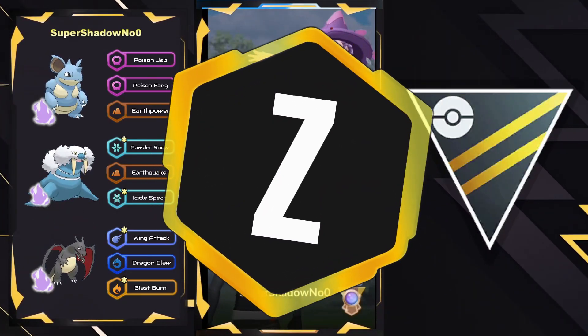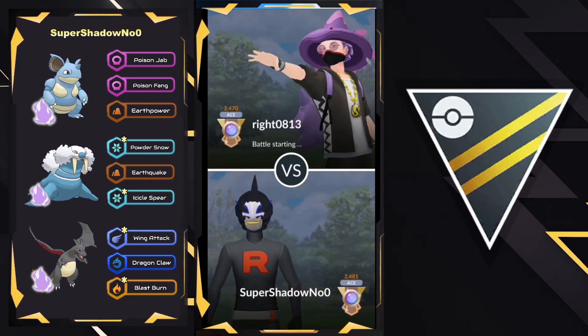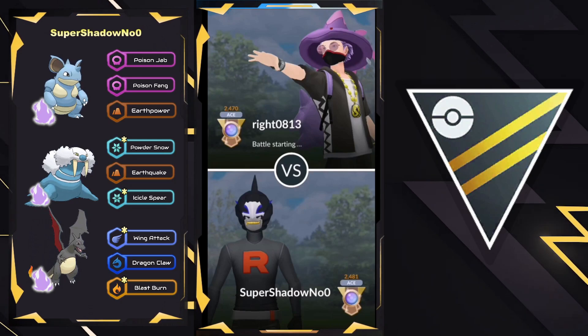What is going on, everybody? Zionic here, and in today's video we have a triple shadow battle league submission from none other than Super Shadow number zero in the Ultra League. Nidoqueen, Walrein, and a shiny Charizard.